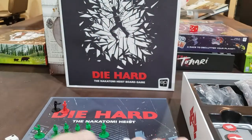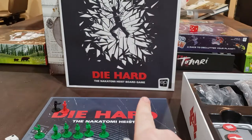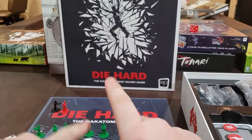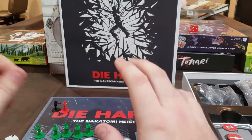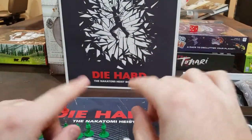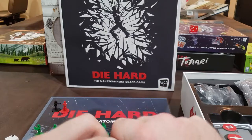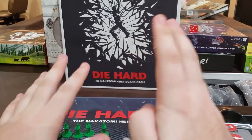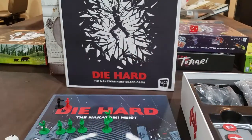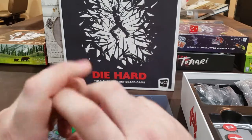That is Die Hard: Nakatomi Heist, the board game. You can currently pick it up at your friendly local game store, as well as on their website at USAopoly — I'll have links below to all the different places you can get it. You can also pick it up at Gen Con, where they're running a special promotion where you get a code and try to break into their vault to win a free copy of the Nakatomi Heist board game. So if you're a Die Hard fan going to Gen Con, definitely go to USAopoly. Tell them Dan sent you. Have a Merry Christmas in July — always an excuse to watch Die Hard. Stay tuned for more as we get ready for Gen Con. Until then, happy gaming.